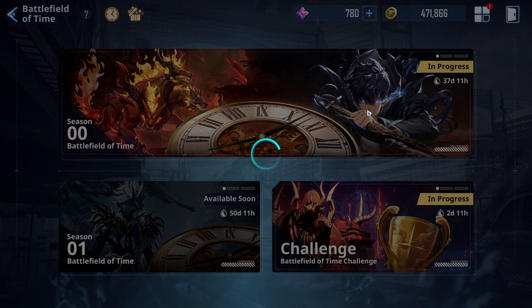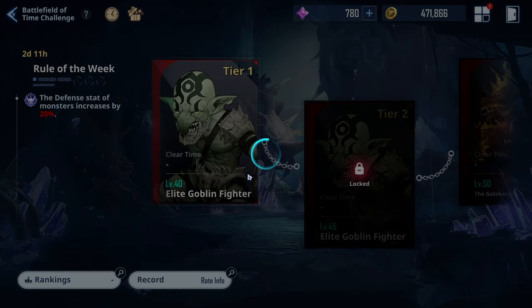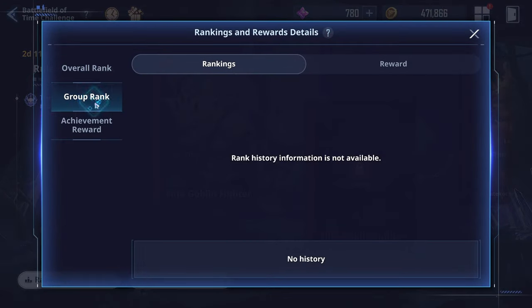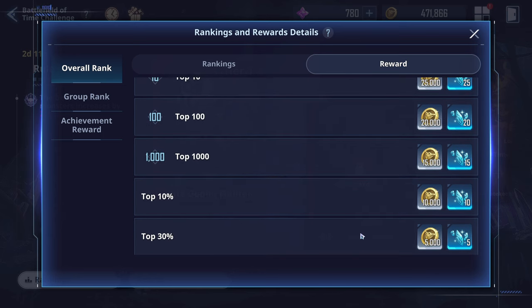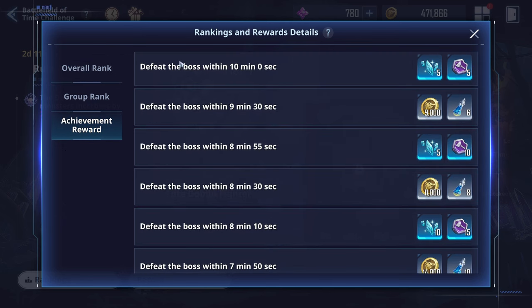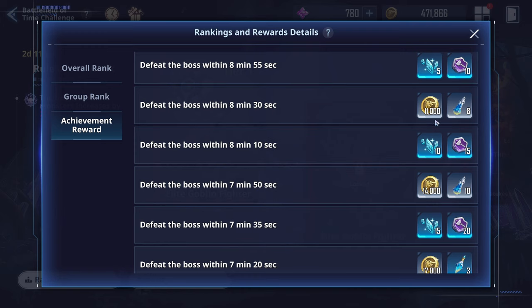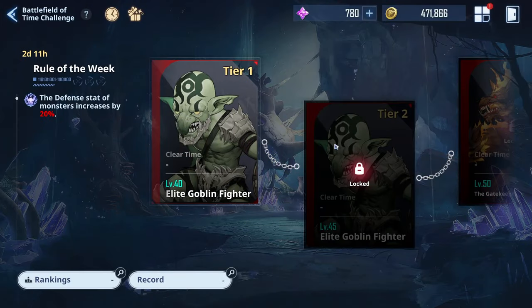The Battlefield of Time is another good source of coins. There are overall ranking rewards — you need to be at least top 30 to get something — plus achievement rewards like defeating the boss within 10 minutes or within 8 minutes 30 seconds, all of which give coins.